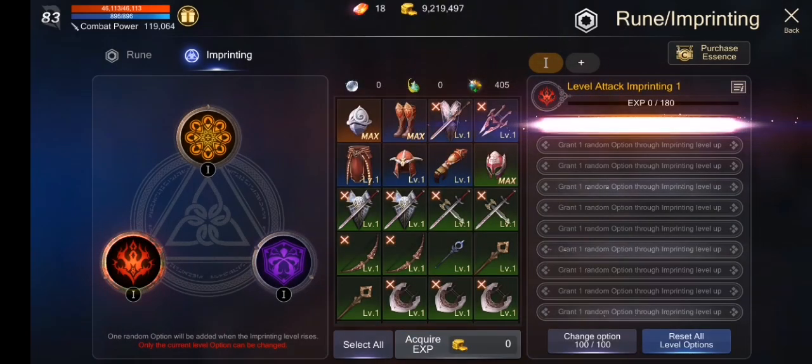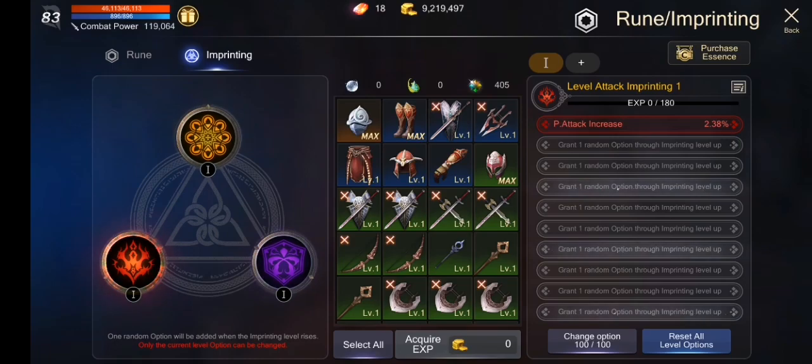Try natin. Boom. P attack increase. Napaka-useful yan sa mage. Hahaha. Walang yan. At least may balak naman akong gumawa ng dekan, so pwede yan.